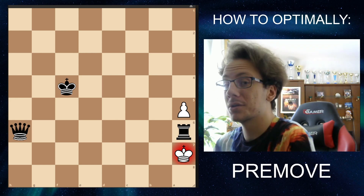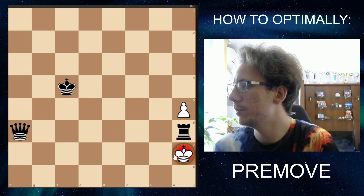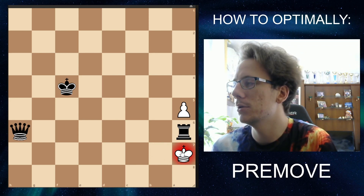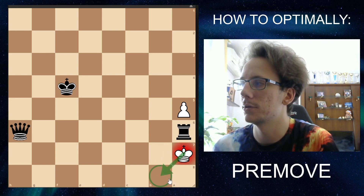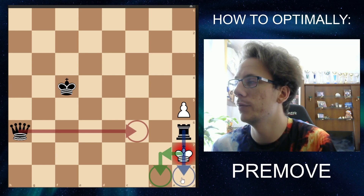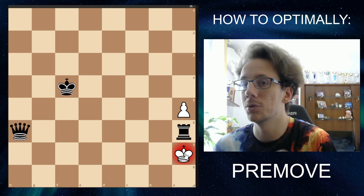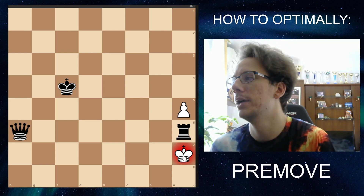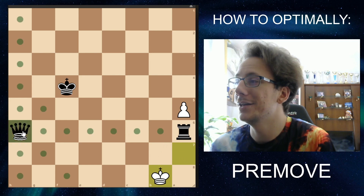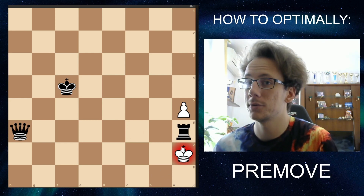Let's take a look at how it goes wrong sometimes. In this position, the pawn is going down the board and black is winning. White is probably going to play king B7, but that's an assumption — it's not a completely forced move. What I see players do is make an assumption and pre-move queen C6 check, with the idea that white has to go down to B8, and then they pre-move rook A8 checkmate. The problem is you have to consider all your opponent's options. If you pre-move queen C6 and your opponent goes king B8 instead, it's a stalemate. So make sure your opponent's move is completely forced before you pre-move like crazy.